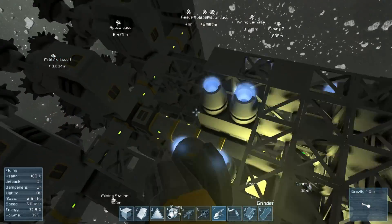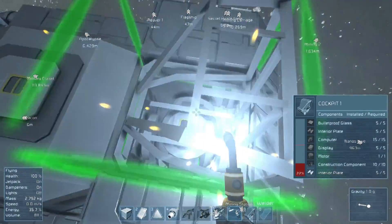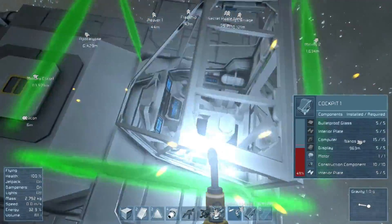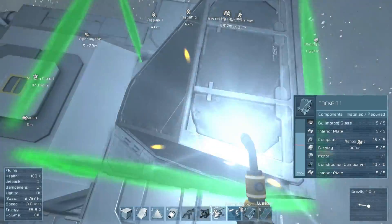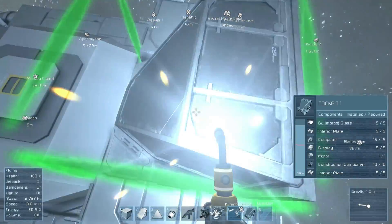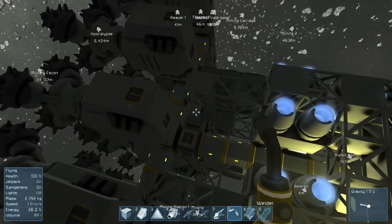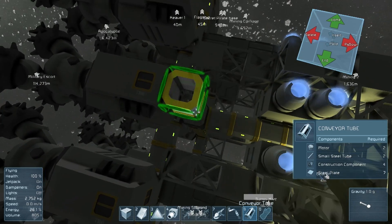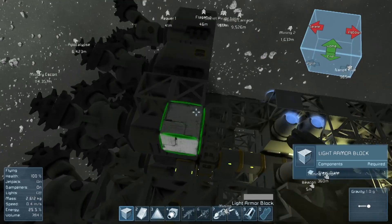As we grind away our cockpit, lovely — we now have access to the main tube connecting to the large can. This is working really nicely. Just something to bear in mind: large cans are better than medium cans because they have doors on all six axes, whereas the medium can only has two, so you have to be very careful of that.